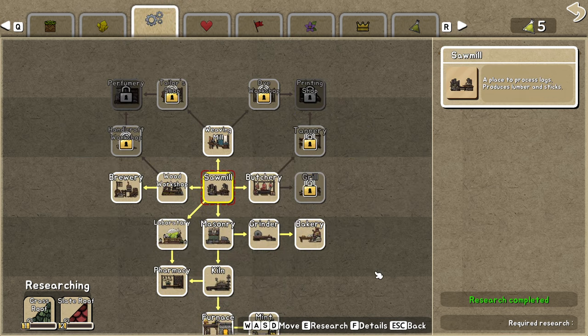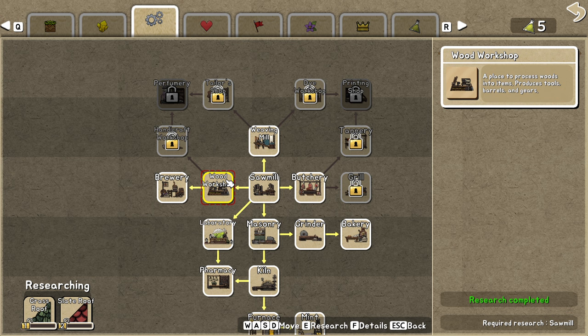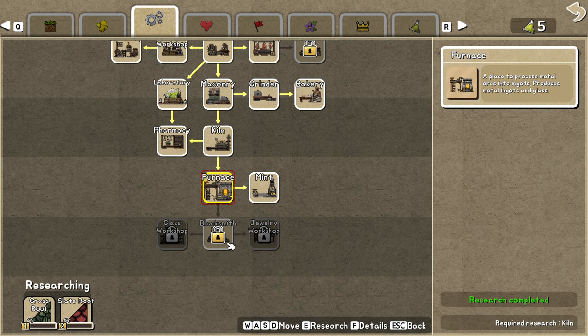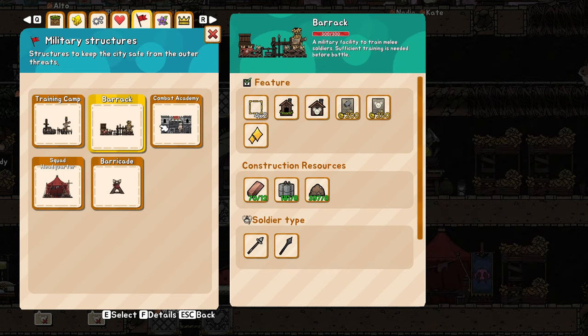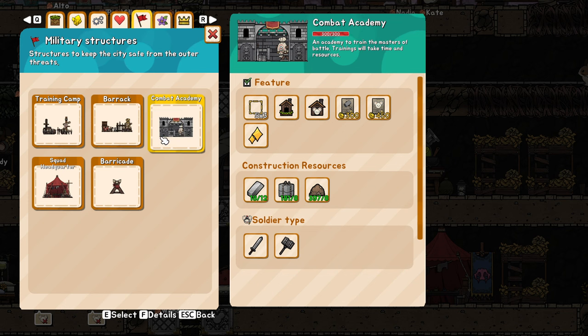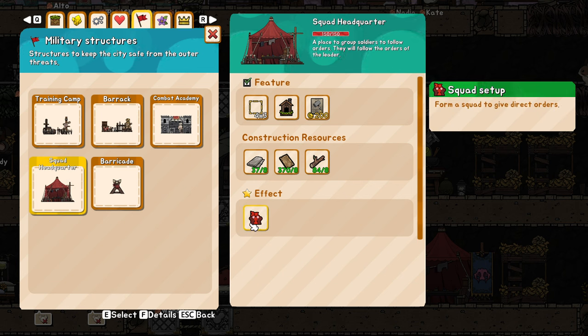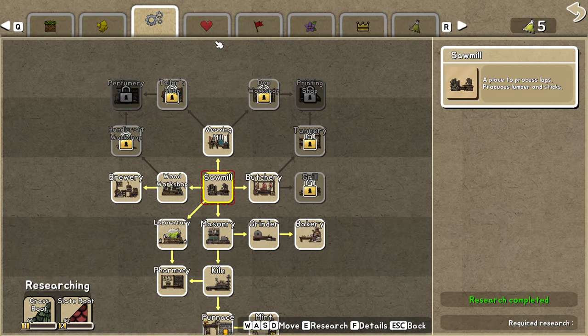Now let's get into production. The butchery is super useful. The wood workshop you can not even use for most of the game. You'll start with the robot and need to go into masonry. The pharmacy and the clinic are 100% mandatory. You'll also need the furnace because you'll want copper ingots to make your military bases. The barracks will need copper, the combat academy will need iron. If you make 5 of each, that should be more than enough for the game. You'll also need to make the squad headquarters in order to summon your 5 bodyguards.